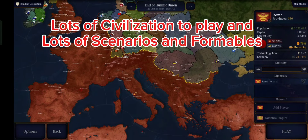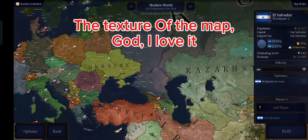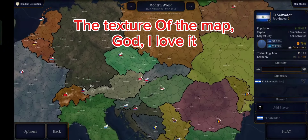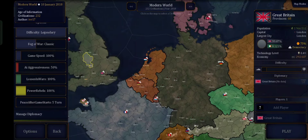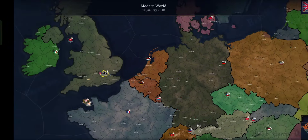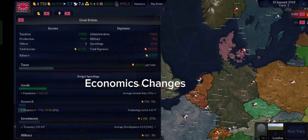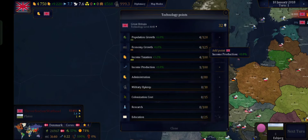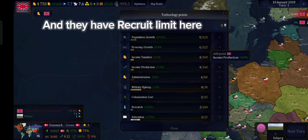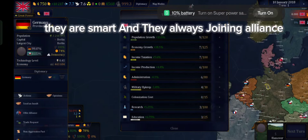Lots of interesting scenarios and formables. I also like the map and the thickness of the outline. They expanded the technologies here and the types of governments. Technology goes up to 100. Overall it's good but still not the best — I still love it though.